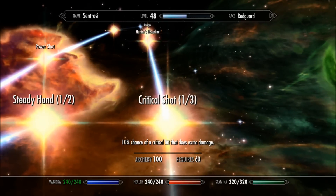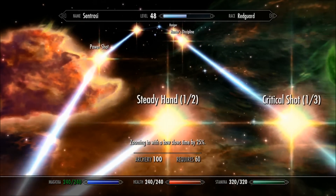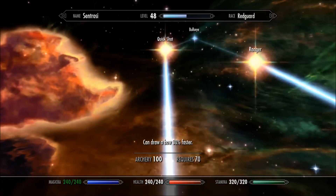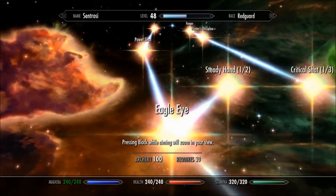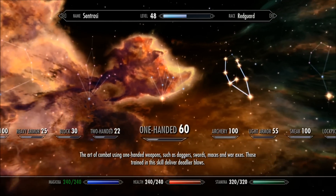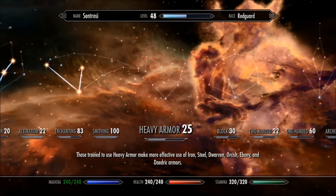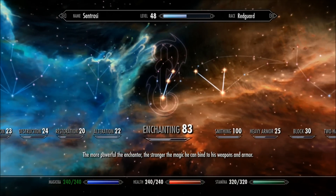Now here, this is the most important constellation of all: Archery. I highly recommend all five levels in Overdraw, one level in Eagle Eye, and I took one level in Steady Hand — I don't feel I need two. Power Shot is great; that's what gives you the Stagger, and that is going to save your butt time after time. Quick Shot just increases your draw speed — specifically, it decreases the amount of time it takes to pull an arrow from the quiver and get it to the string. On one-handed, I recommend Armsman — just five levels in Armsman — that's going to increase your dagger damage. I don't recommend any other perks for an Assassin inside that area.